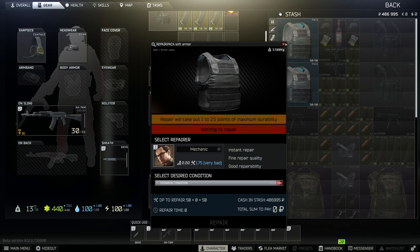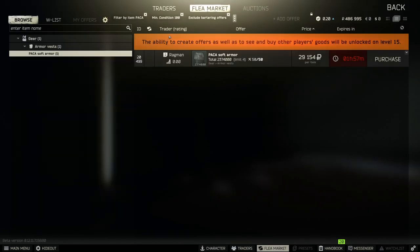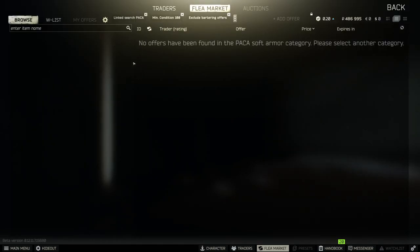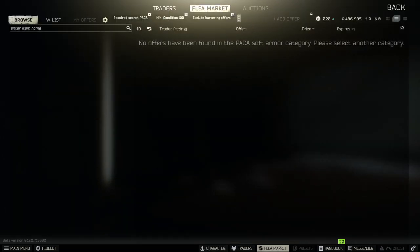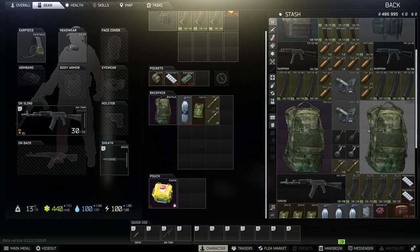The next item is Ensuring, which I recommend waiting until the pre-raid screen to do. Filter by Item is the next action — this allows you to search for an item, check its price, and also buy more. Link Search finds items that can interact with the item you're searching for; it's more applicable for guns and ammo than armor. Required Search finds barters where the item you clicked is required. And finally, Discard just deletes the item from your inventory — you almost never want to use this, as you want to sell all items you can to the traders.